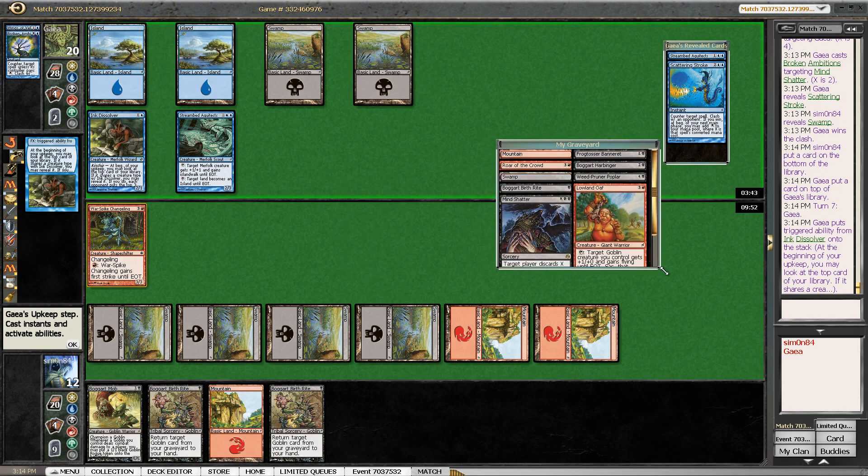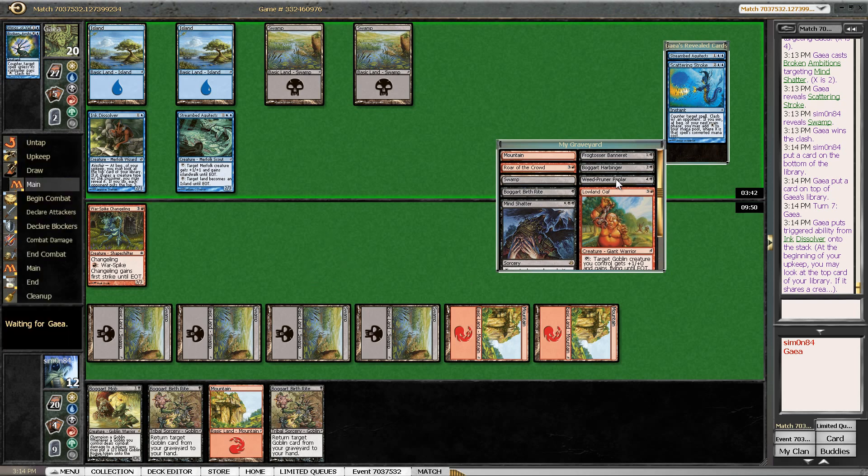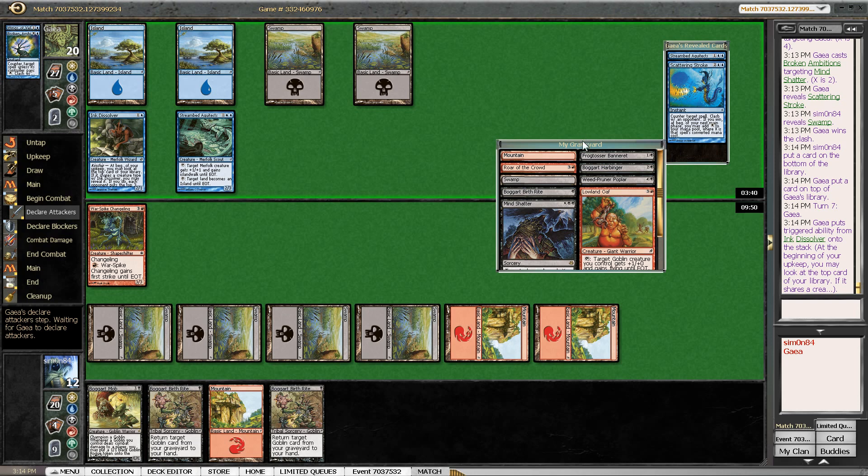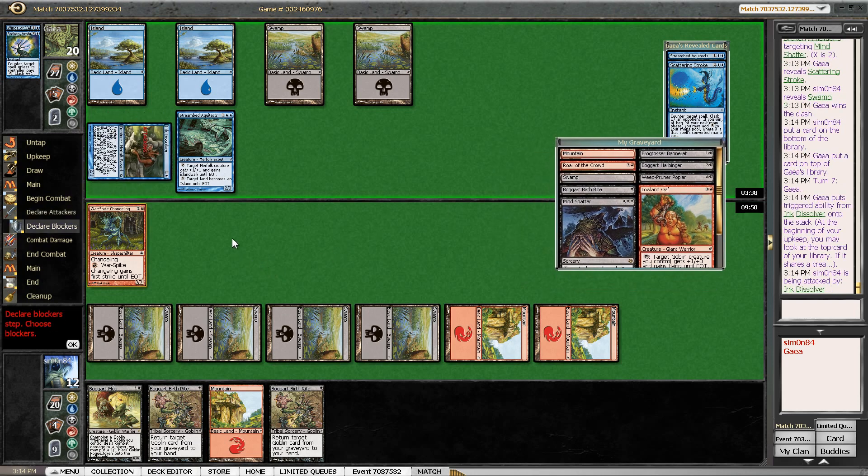The Nameless Inversion is what I'm looking for every single time. I found the Poplar and Harbinger — not what I was looking for, but also not the worst. So I'm just going to get going. Yeah, this Scattering Stroke is going to be a problem.